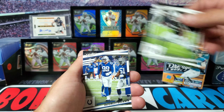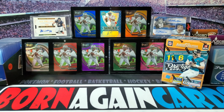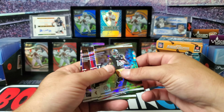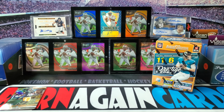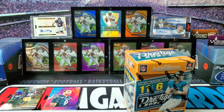Just trying to figure out why they made these blasters ten dollars more for six cards - is it just the diamond parallels? We're going to find out. So basically in the hanger pack we got five astral parallels and five inserts, Desmond Ridder being the best one - definitely a cool looking card. Let's see what the blaster can give us.